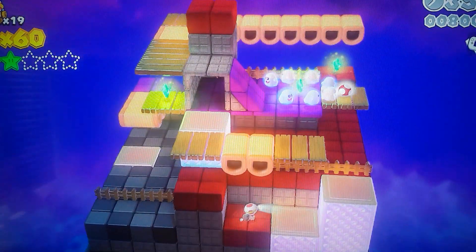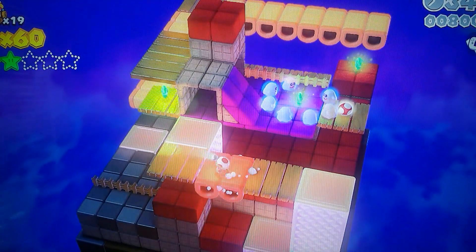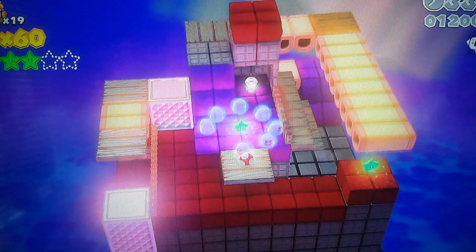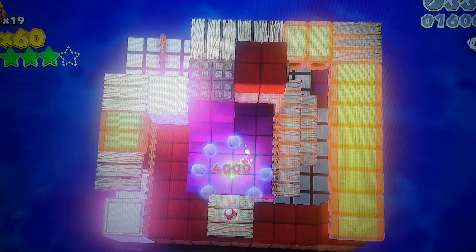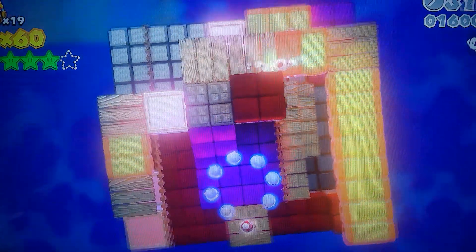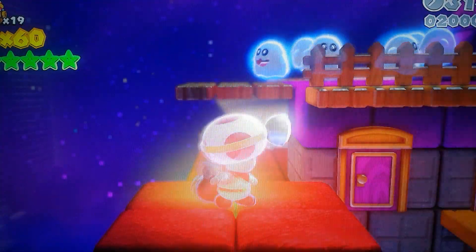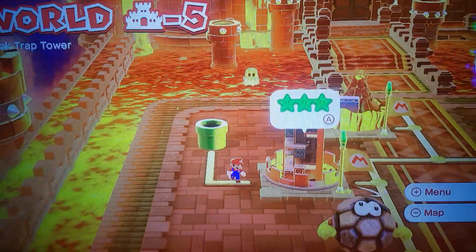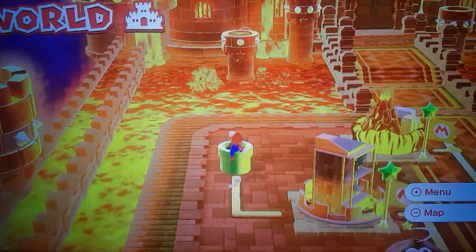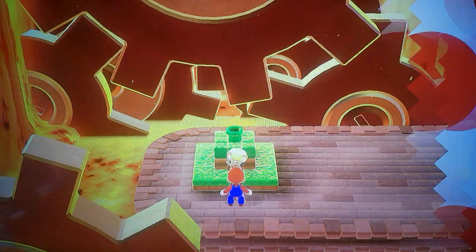Go over here and block that ghost off. Come up here, run across, press the switch, and grab your third star. Then come inside here and wait for the entrance to appear from the ghost — Captain Toad's light doesn't actually kill the ghost. Your final star — I'd recommend looking up because it's a little bit easier. Wait until the end, go through the floor, and grab your last star.